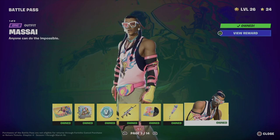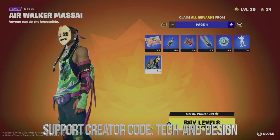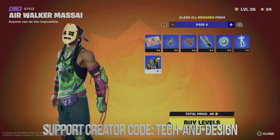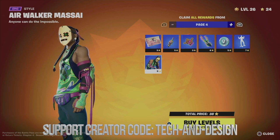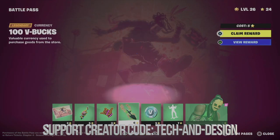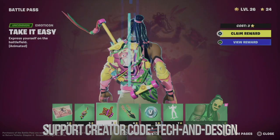Now let's move on to page four. If I click claim pages I can see it costs 38 battle stars, which I don't have — I have 24 battle stars. That means I can only claim up to a certain point. I could go back and claim just a few of these, but I won't do that because I like to claim everything at once so I'm not missing out on anything.